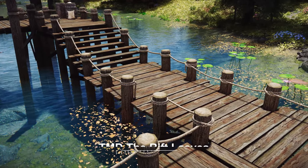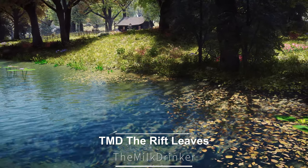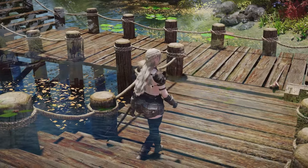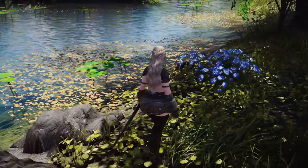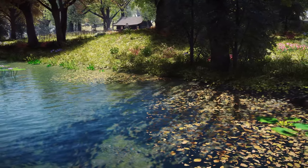Next up is TMD, the Rift Leaves. This mod adds fallen leaves outside the water in the Rift region, creating a more natural water effect. When you install this mod and walk along the water's edge in Riften, you'll be able to enjoy leaves floating on the water, enhancing your immersion in Skyrim's natural environment.